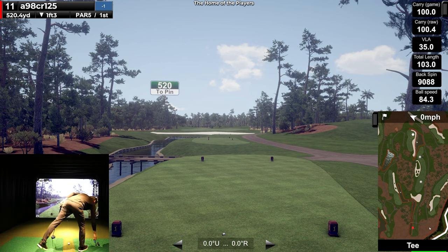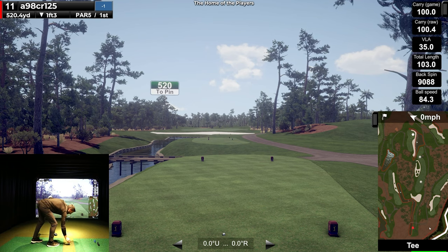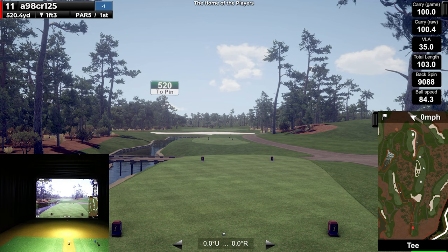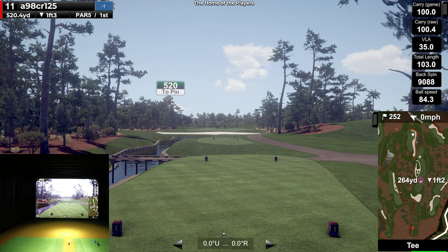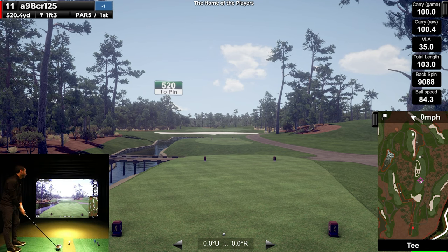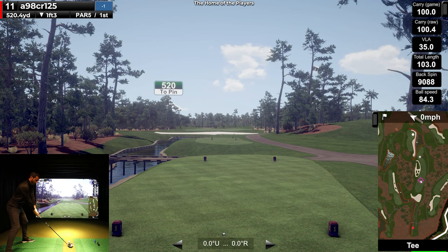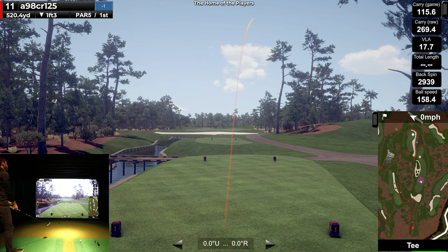Check out the water — this is a really cool course. Number 11 is a par 5. I always like taking the time to look at the mini-map. It's a good position down there if you can get it in the middle of the fairway, but your next shot is going to be challenging. There's a penalty area with water up there — what a tough course! I think I pushed it again — that could be trouble.